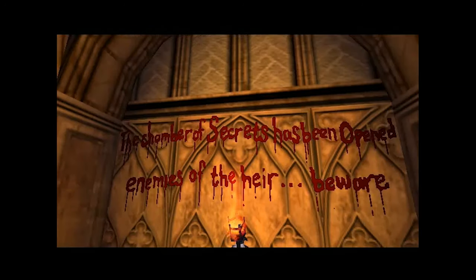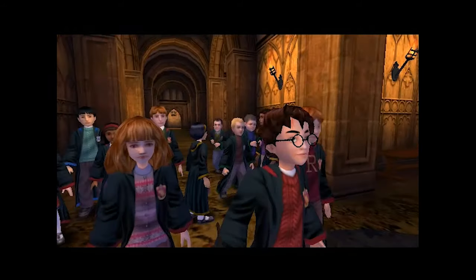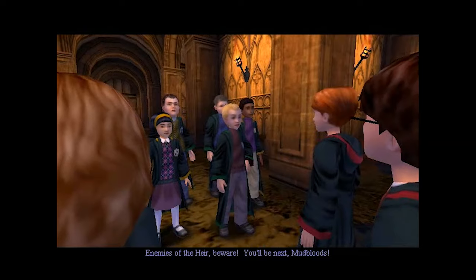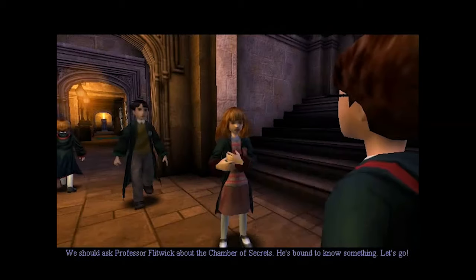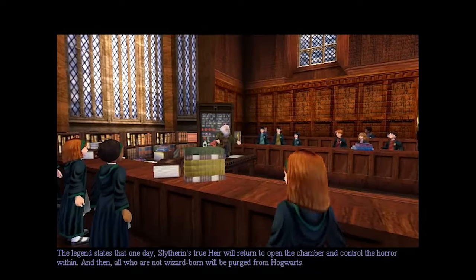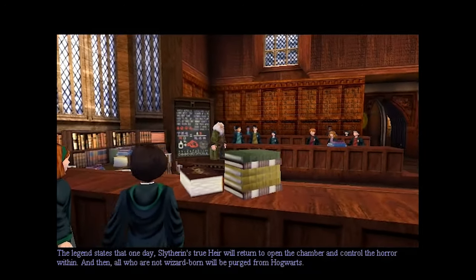They do include some of the more iconic lines from the books and films. "Enemies of the air, beware, you'll be next, mudbloods." "She's been petrified, but how? I cannot say." "We should ask Professor Flitwick about the Chamber of Secrets." Has anyone actually seen Professor Binns outside of the books? They have Flitwick take his place in the scene where Hermione asks about the Chamber of Secrets.